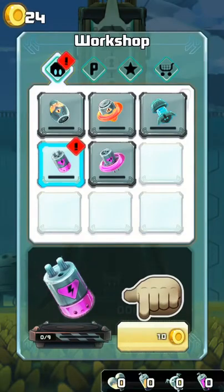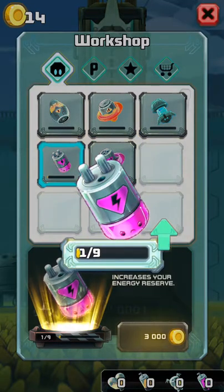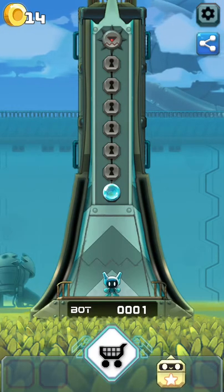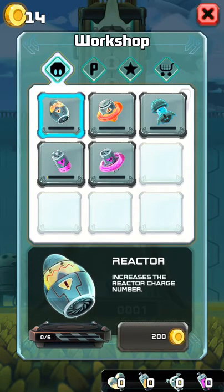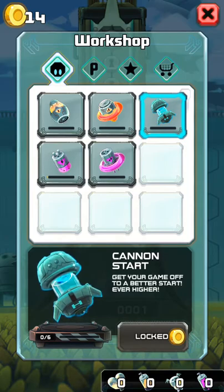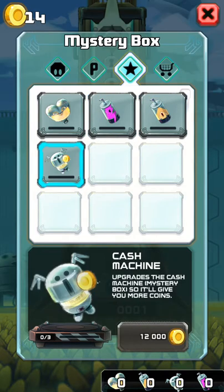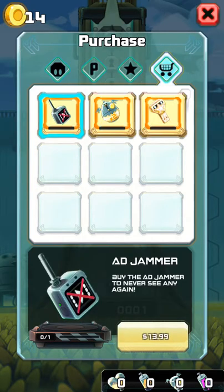We're gonna click the store here — not the Apple Store but the in-game store. Workshop: looks like I got batteries, I'm gonna need more of those. They're 10 coins and I only have 24 coins. There's an energy gauge — increases your energy. I'll click the X. Going back to the shop: there's a reactor and other stuff. There's a locked section for power-ups, mystery boxes, upgrades, shield, energy drink, reactor drink, and the cash machine. Lots of stuff and I have no idea what most of it is yet.